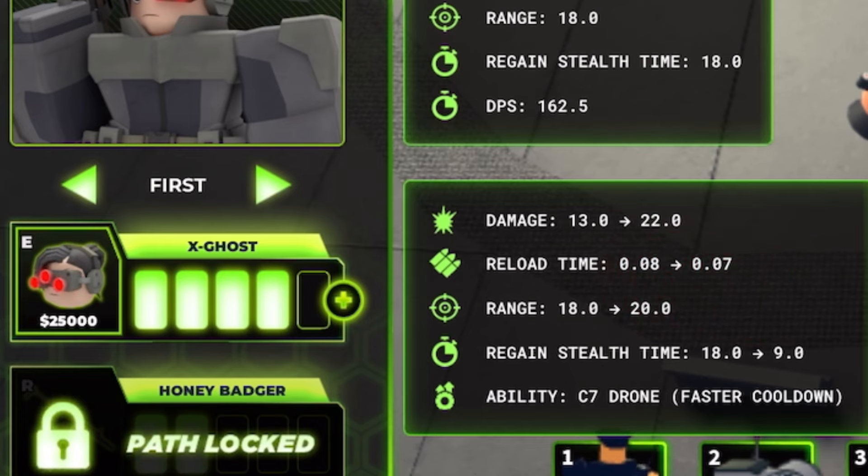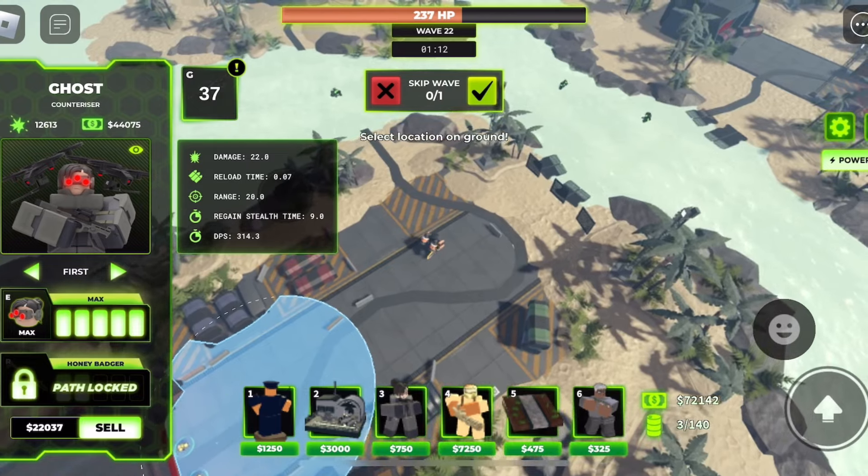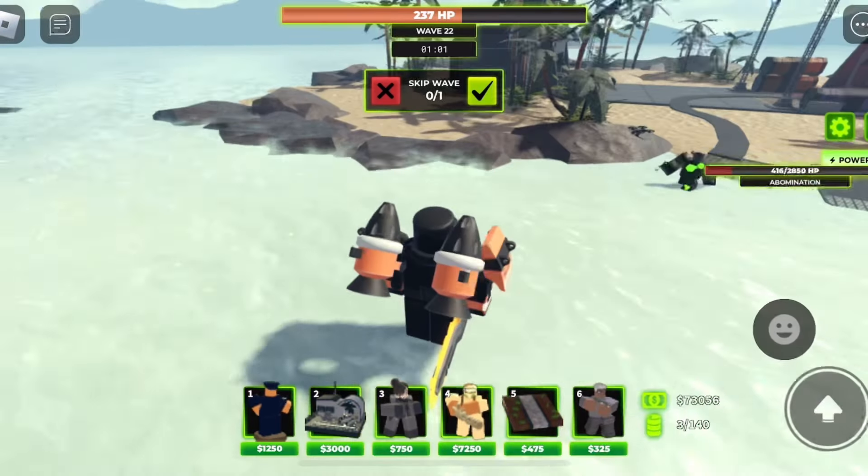The last upgrade is X Ghost: 22 damage, reload time 0.07, range 20, regain stealth time 9.0, and the C7 Drone gets a faster cooldown. You can put the drone anywhere you want - that is not bad, that's really good.